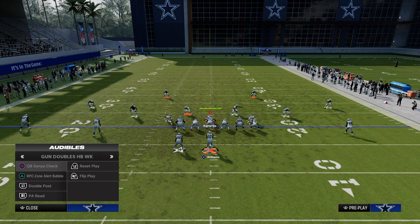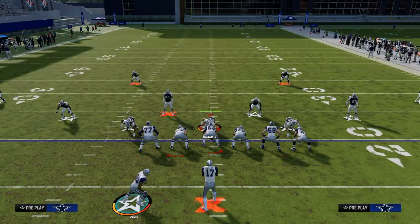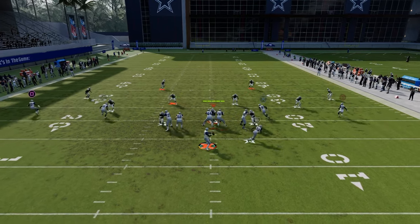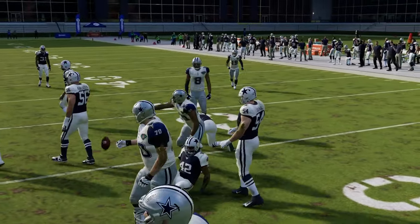The next play is QB Sonja check. What's cool about this is you have this little hook to the tight end — I think it's really unique. One of the things I like to do from time to time: hitch flat, then do something like this — super underneath route combo. You just pick who's open. It's really good against zone, a great little stick play — just something to change it up.